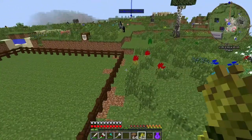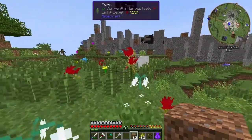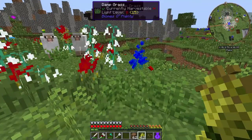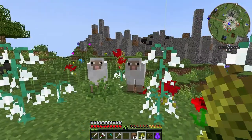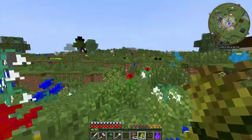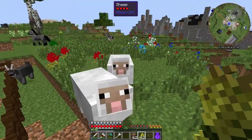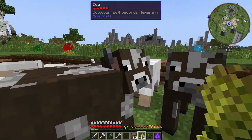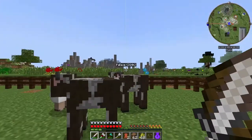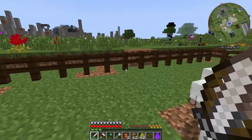And now what we want to do is gather ourselves some sheep. Let's find ourselves sheep — bam, two sheep. Come to me sheep. The sheep are in — there we go. Okay guys, so I've managed to gather myself two sheep, two cows, and make them breed to produce a baby cow and a baby sheep.